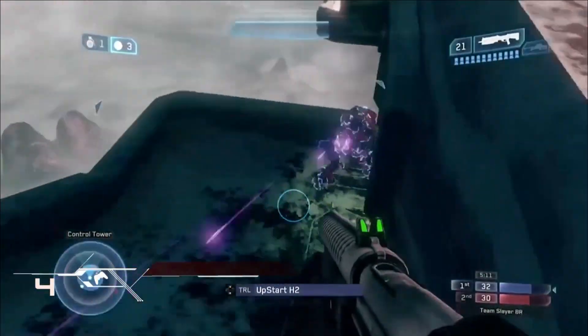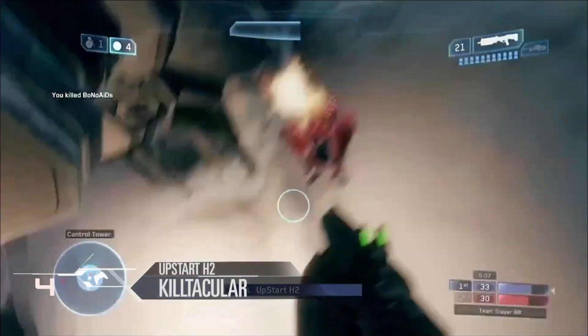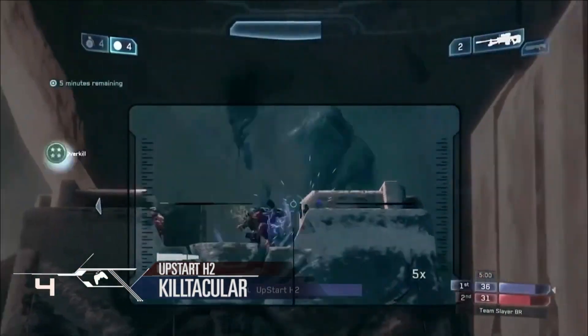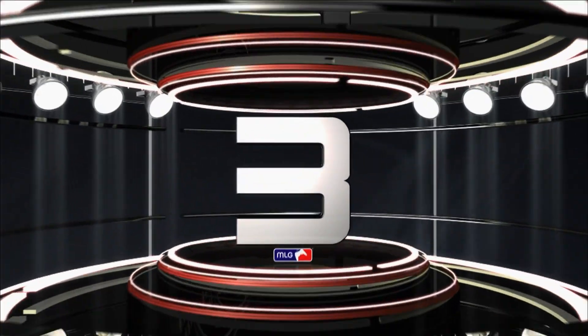Moving on now to number 4, Upstar H2. Locking down the map on Lockdown with the T2 combo. He's got the Shotty and the Sniper on a killing frenzy already, going to work. Picks up the triple, snipe comes out, and it's the Blaine Train picking up two for the overkill Killtacular.